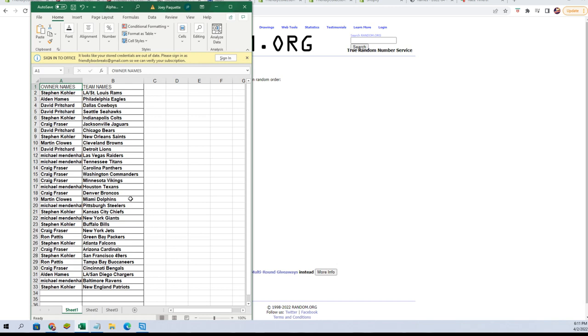Martin C: Dolphins. Michael M: Steelers. Stephen K: Chiefs. Michael M: Giants. Stephen K: Buffalo. Craig F: Jets. Ron P: Packers. Stephen K: Falcons and 49ers. Ron P: Buccaneers. Craig F: Bengals. Alden H: Chargers. Michael M: Ravens. Stephen K: Patriots.